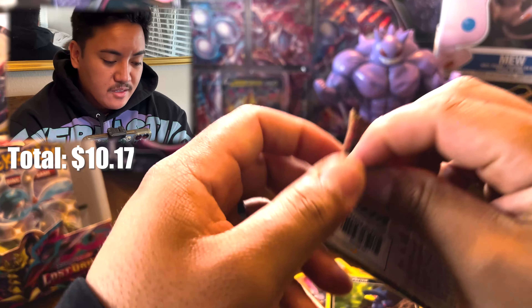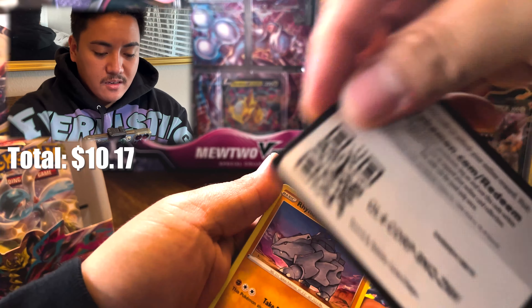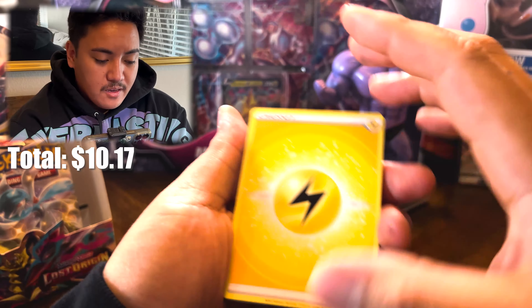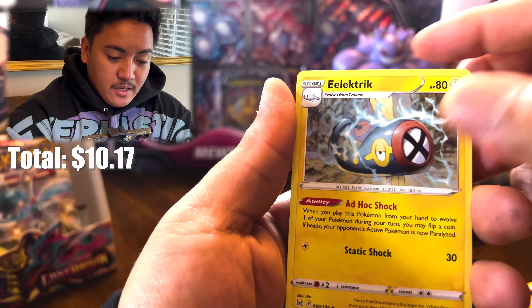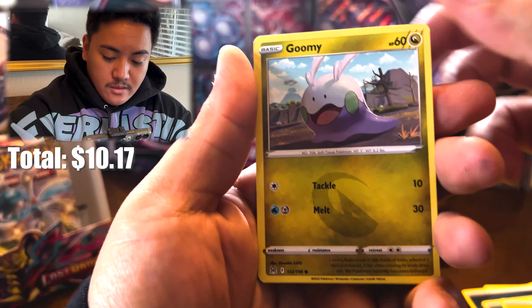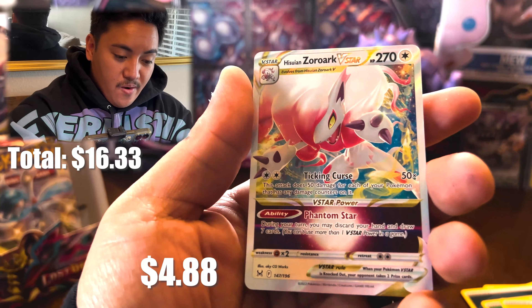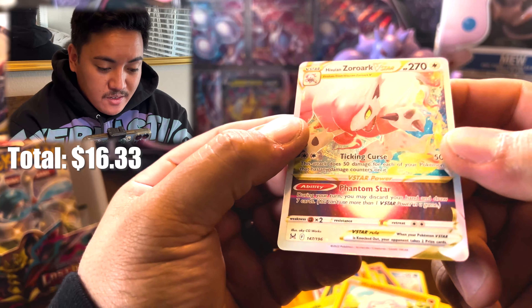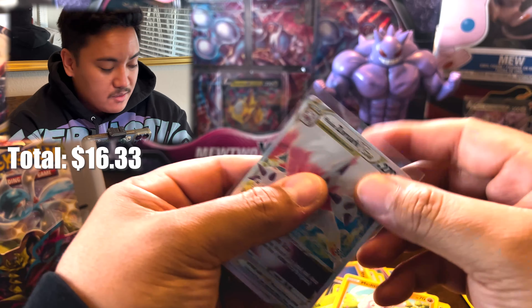Can we get three or four hits on these last packs? Hopefully. Pack nine — Fire/Electric, which is weird with the red and blue: Sliggoo, Electric Toolbox, Rhyhorn, Applin, Roselia, Goomy, Metagross reverse, Krookodile rare — and we got another Hisuian Zoroark V-Star! I'll take it. Heck yeah!